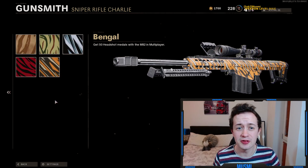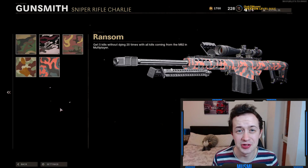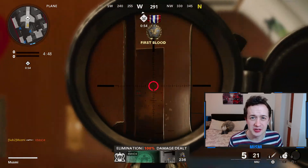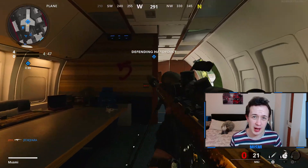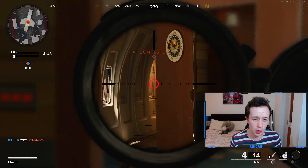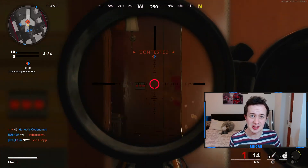Unlocked at level five is get 50 headshot medals with the M82. This really isn't that bad — you're going to be hitting those headshots whilst you're sniping, it's just going to happen as you're leveling the gun up. Next at level 10 you unlock get five kills without dying 20 times with all kills coming from the M82 in multiplayer. This is probably the hardest challenge of them all and you've really got to play quite defensively to get it done efficiently. However, I recommend not worrying too much about this one until you unlock the long shots challenge, because the very defensive or passive play style you need for long shots really complements getting five killstreaks. So basically ignore this challenge until you get to level 20 when you unlock long shots.